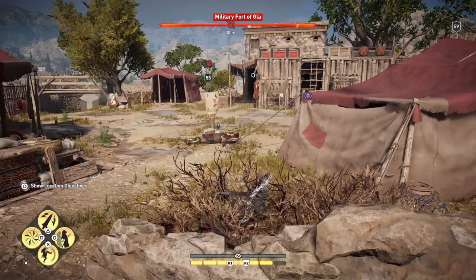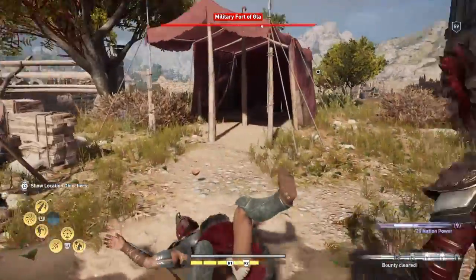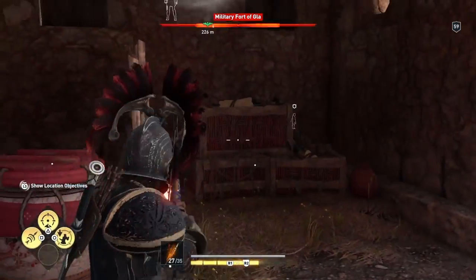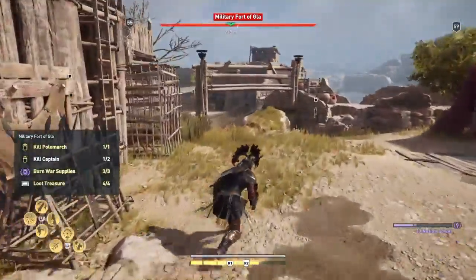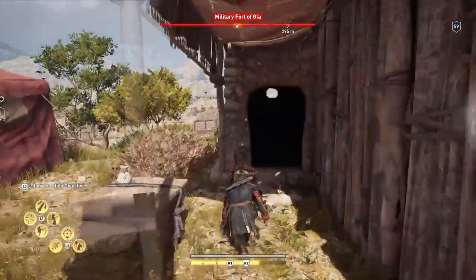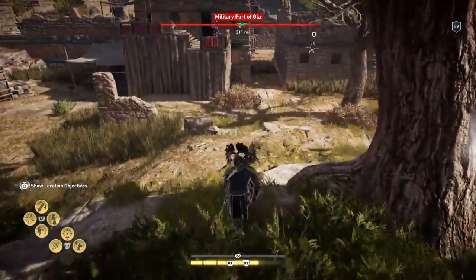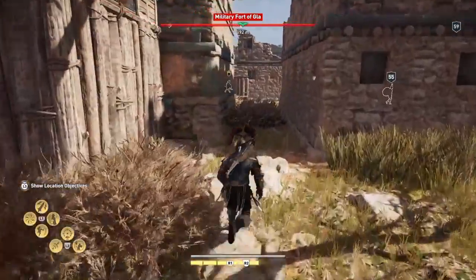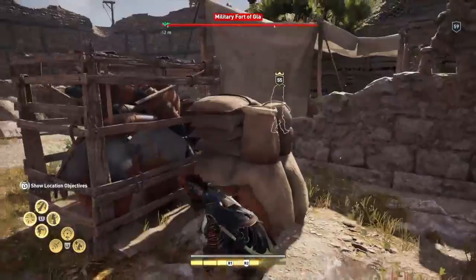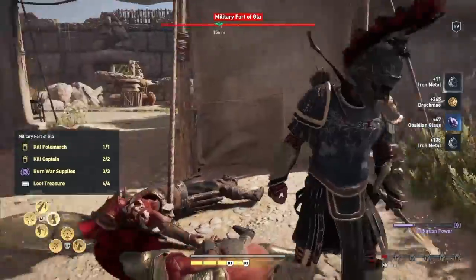We've still got a war supply and one captain left. Let's get this guy first — he's the bounty giver, so now our bounty is clear because we've killed him. In this building there's the war supplies — burn them. Now we have to find the other captain, who is not that far away. There he is, marked with the yellow marking. We're going to head towards him directly — that's all we've got left to do to finish this location. And there he is. Stealth kill him — and that other one as well. And that is the location done.